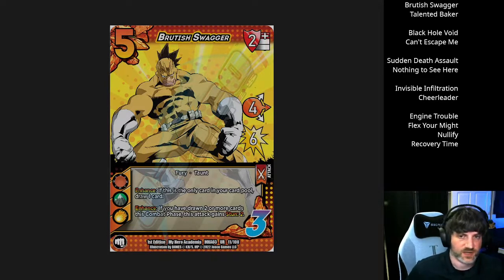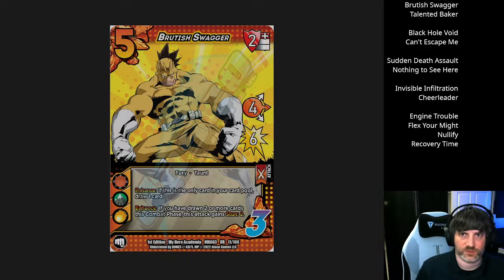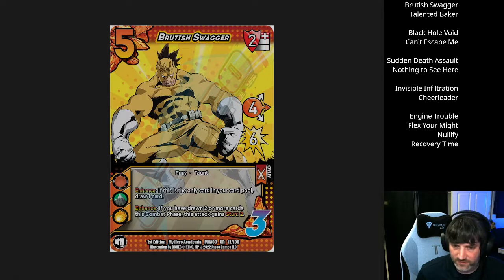First up we have some Sato support: Brutish Swagger. This card is a second Haymaker from the character support, but with different parts compared to Hoda's attack, the pigeon flock. The top enhance draw card has to be the only one in your card pool — it's a little hard to play two copies of this in a turn. You can still get the stun two on the second enhance if that's live, so I wonder if people will run 4x or 3x more commonly. It's a four-speed mid, same as Haymaker.